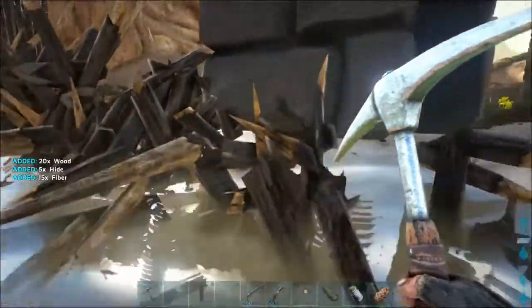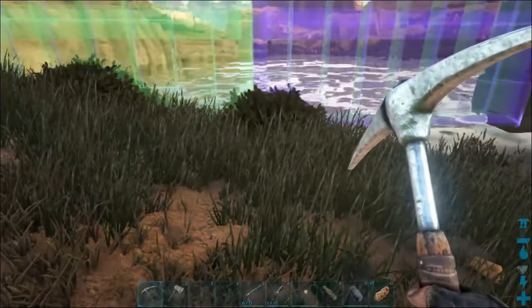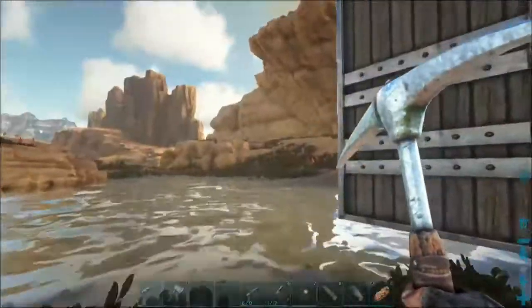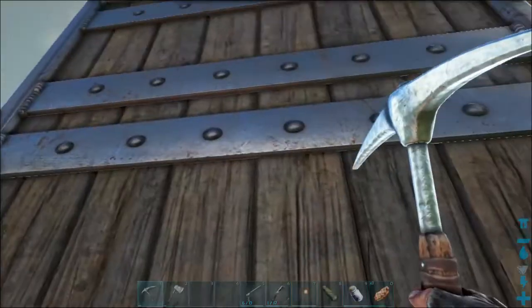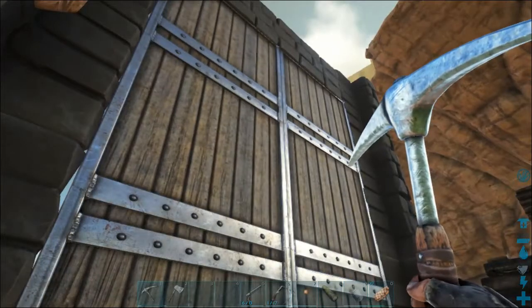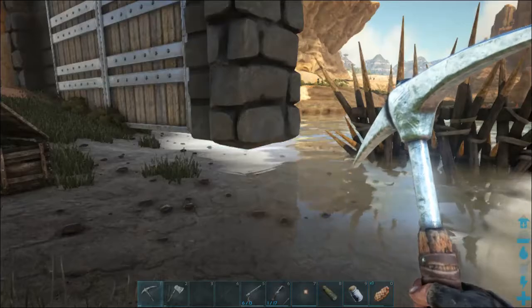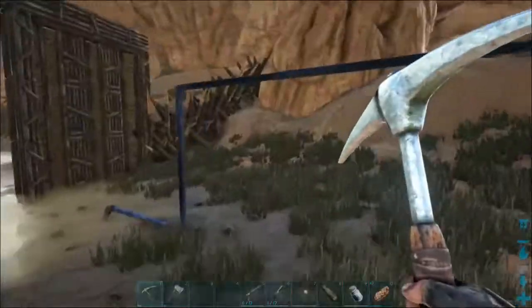I gotta be very careful — I do not want to demolish my gateway. I had to replace one spike wall there. Wait, how do I close it? New — wait, I need to close this. Little door, big door, little door, big door. All right I need to craft some more spikes. There we go — ain't nothing getting through that. I feel more secure.